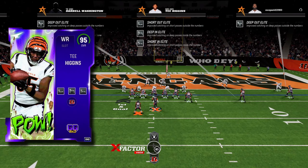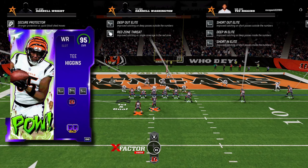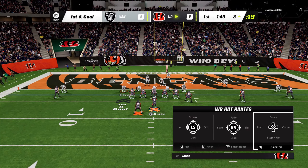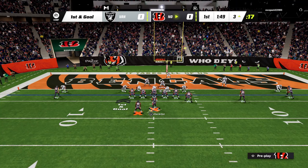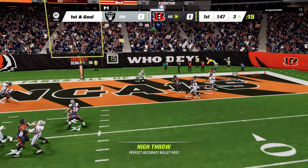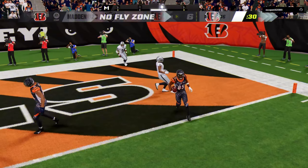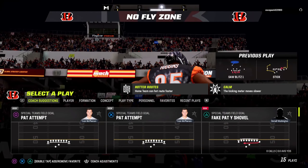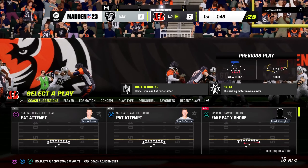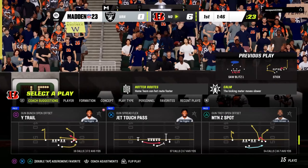All right, so as you can see, we have T. Higgins lined up in the slot. He has short out, deep in, and short in elite. This honestly shouldn't be too hard of a touchdown, but I'm going to chuck it right at him and see if he could actually get it — and it looks like he's going to come down with it. Touchdown, T. Higgins. That was actually a really good T. Higgins too. He had 96 speed and like 99 short route running, so a ridiculous card.